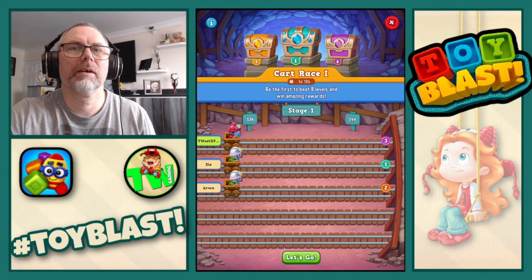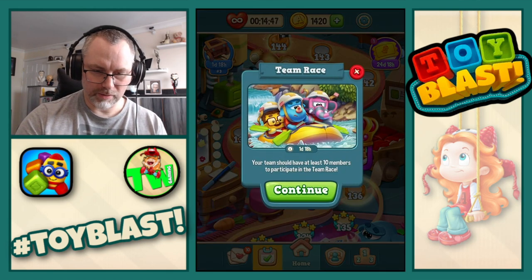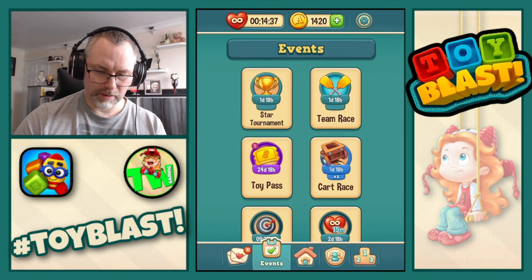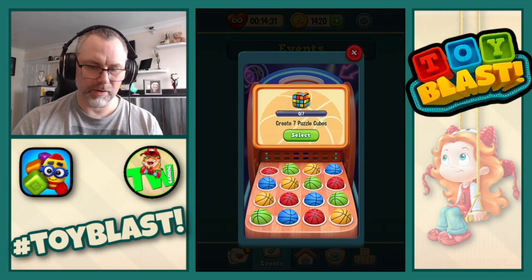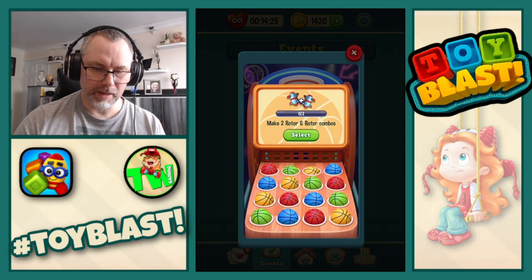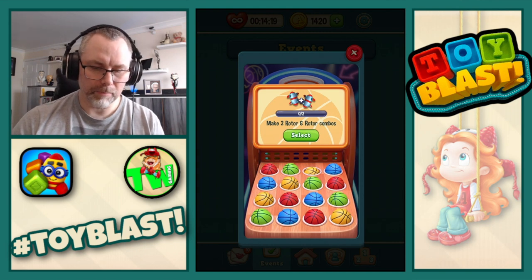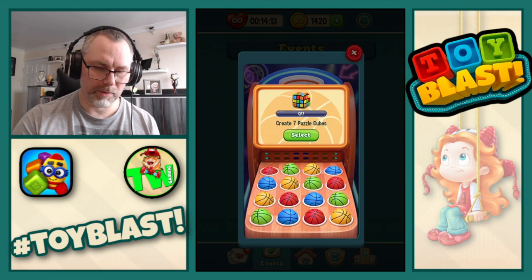There we go, there's only 3 of us. Before we start that though, we got team race, cube party, we should have hoop shot. So red is create 7 puzzle cubes. Green is collect a total of 10 stars. Yellow is make 2 rotors and rotor combos. And blue is make 5 rotor and TNT combos.